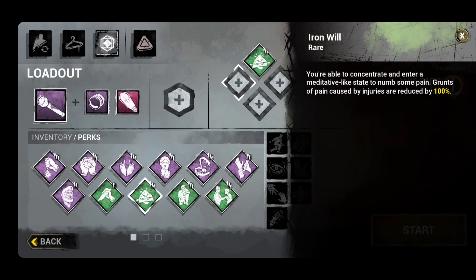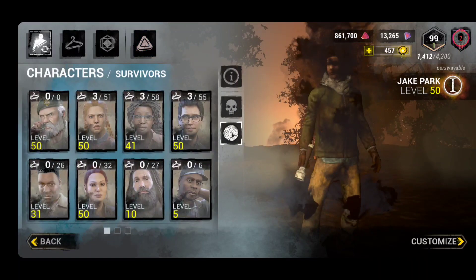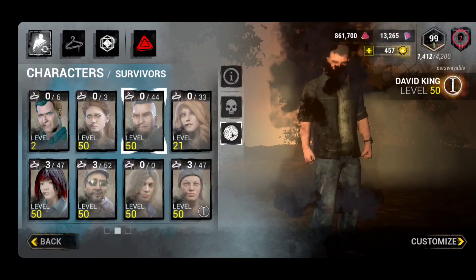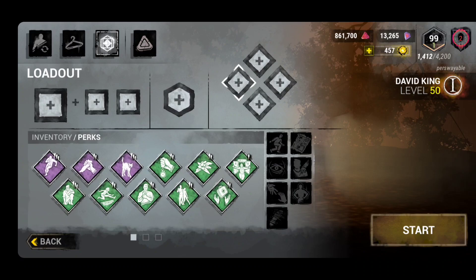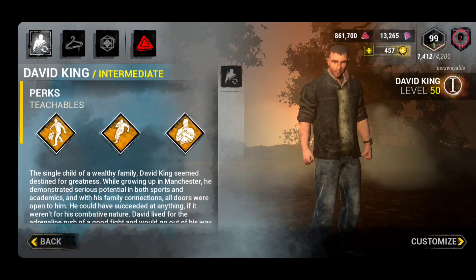On PC, a popular build includes Iron Will from Jake, which reduces your grunts of pain by 100% when you're injured. It's not that it's bad — it's actually better on PC than on mobile. On mobile we do have a movement indicator, so Iron Will is less impactful. On mobile, if I'm kiting anyway, it's a lot harder to hide compared to the PC version, so most of the time I'm just going to out-trick and loop the killer.